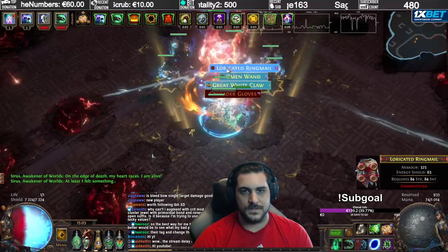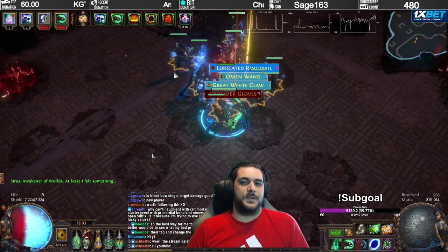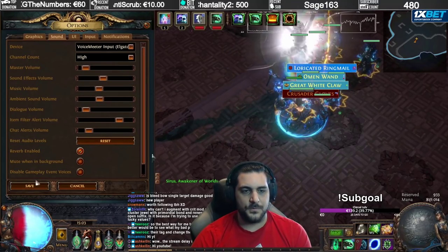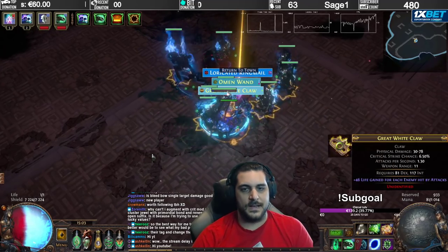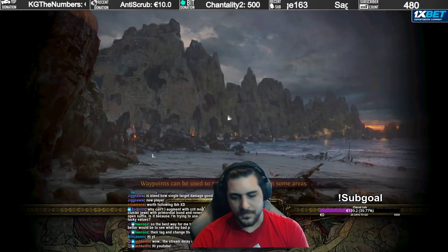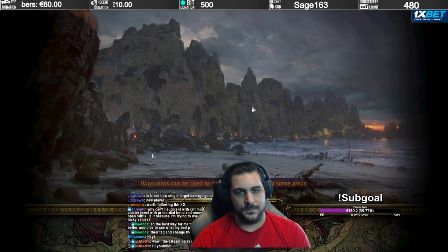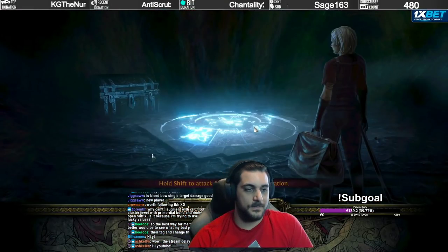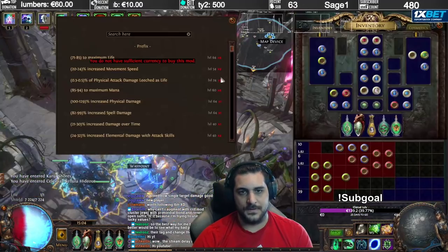This is the last phase — as soon as you start attacking, he's dead. The challenge with summoner builds is that you have to be in a position where the enemy is attackable, and then your minions need to turn around and start hitting. So you don't get an insta-kill; you have to wait for the boss to become attackable. Now we're going to go into detail on all the crafting for the high-budget setup.